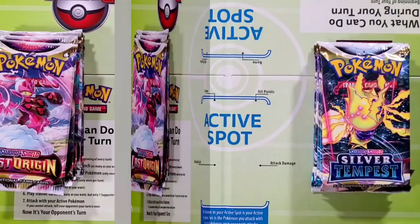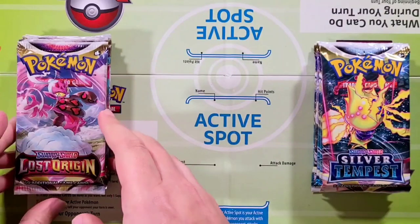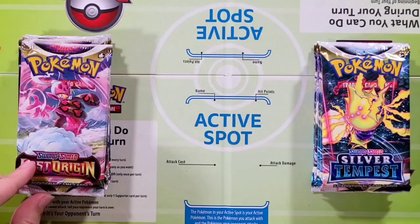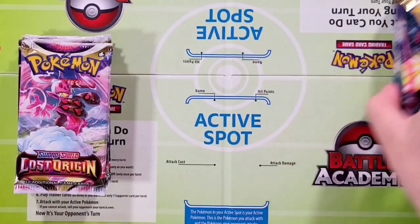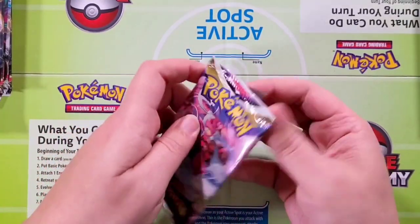Very cool stuff. I absolutely love doing pack battles with you guys, so much fun — we always get some really cool crazy pulls. It's definitely going to be an interesting one. We've never done this split before, so Lost Origins will start first and then Silver Tempest will go after. Here's gonna be pack number one for Lost Origin, team left.